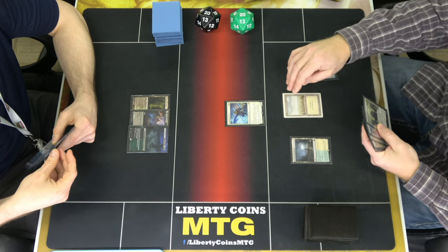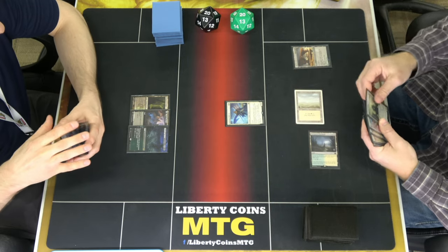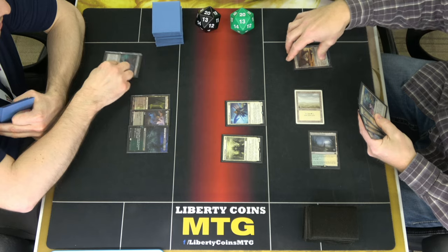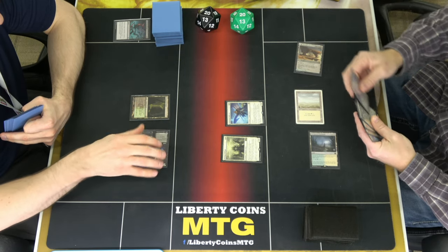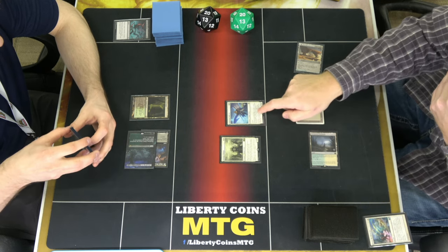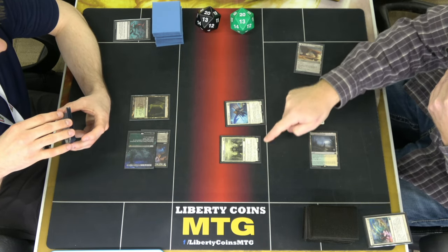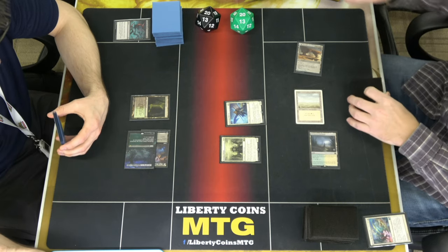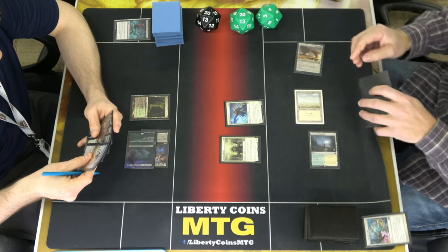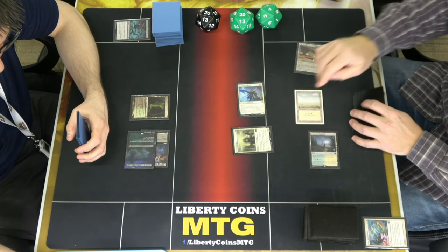I'm going to take two — get all my plus-one plus-zero in haste, so I'm going to swing out. Two, four — this is three. Bishop of Wings. Brave the Elements. These are 10 and this is 1. When it enters, it triggers — gaining four life. Five, six, seven, eight — I go to combat two in here. 18. It's top deck — four cards? I mulled to five, I was over that.